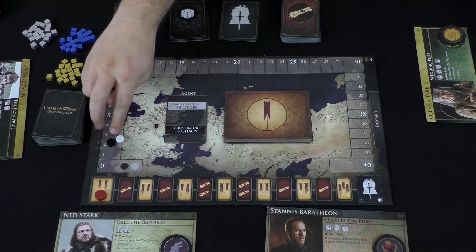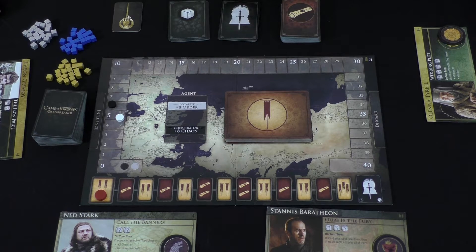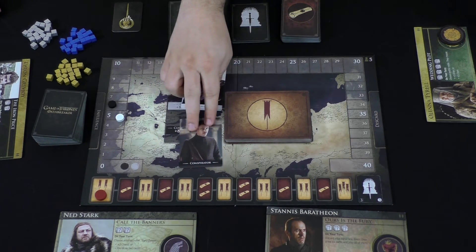In this game, it is decided who wins depending on which track is farther — the order or the chaos track. To find out which one you care about, each player will be given one of the following cards: either a loyalist or conspirator. Conspirators want chaos, loyalists want order — you can sort of tell by the colors.